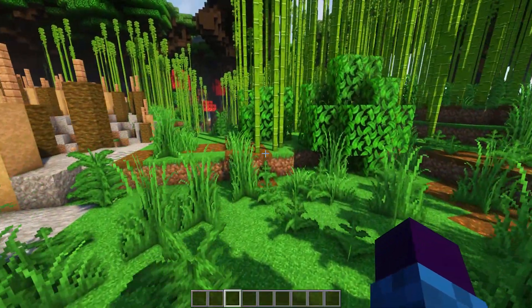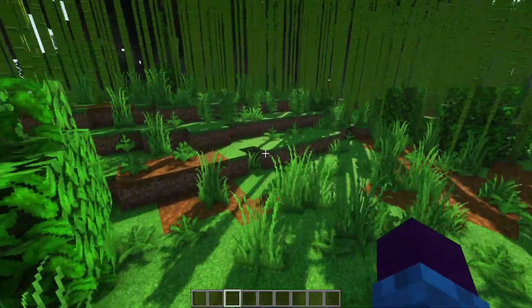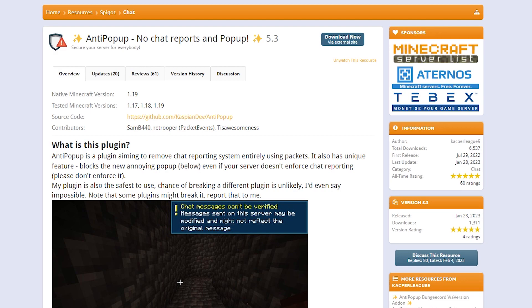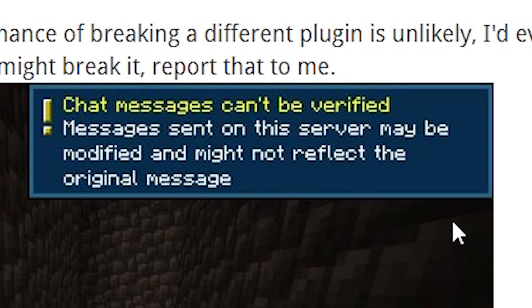I found this really cool plugin on SpigotMC that lets you completely disable chat reporting on your Minecraft server. This is the SpigotMC page for 'Anti-Popup — No Chat Reports and Pop-ups'. Anti-Popup is a plugin that aims to remove the chat reporting system entirely using packets, and it also has a unique feature that blocks the new annoying pop-up.